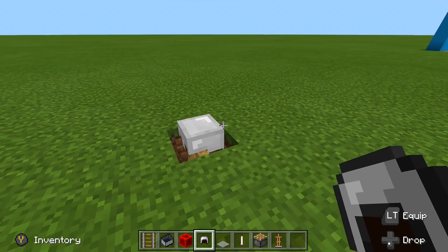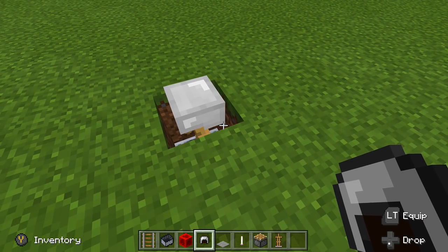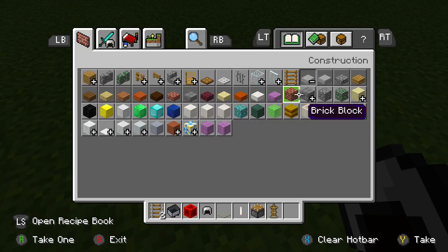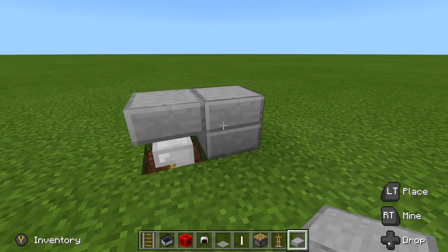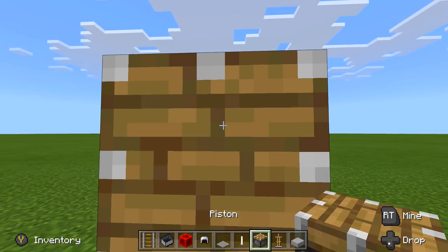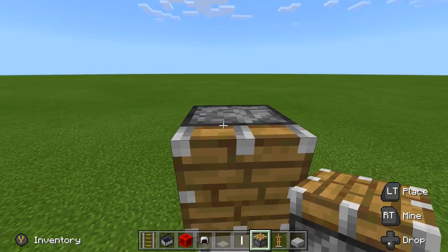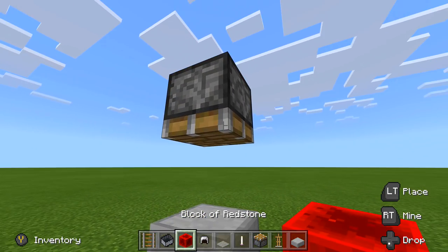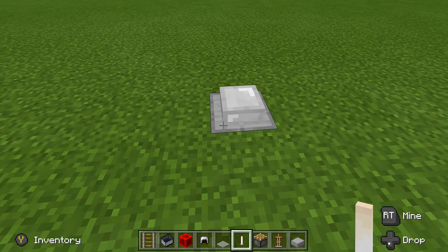I also like to use a slab so the helmet doesn't look darker. Take out any slab — let's use a stone slab — and place it right above the armor stand. Then put in a piston facing downwards into that stone slab, place another block, send power pushing it into place, break that block, and that's basically the entire thing.